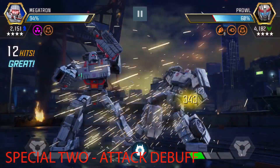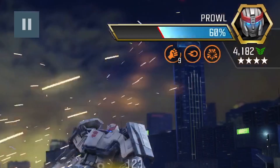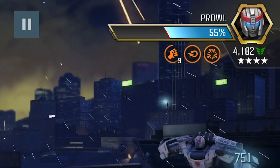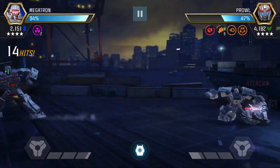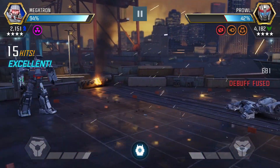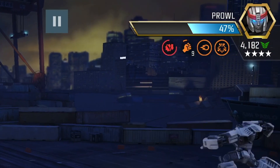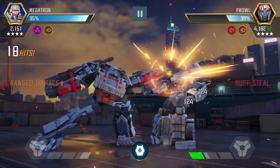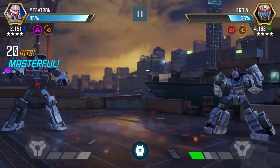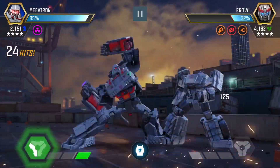This is where Megatron gets interesting — this is where we can start stealing buffs. You can see right there we steal the buff. Now we're on Special 2, the attack debuff. Hit him with Special 2 and you see at the top right corner there is the attack debuff, which is 40%. Right here we fuse this debuff as well. Keep in mind you can only have two debuffs fused at one time. Against Prowl, we're consistently stealing his buffs and using them for our own.